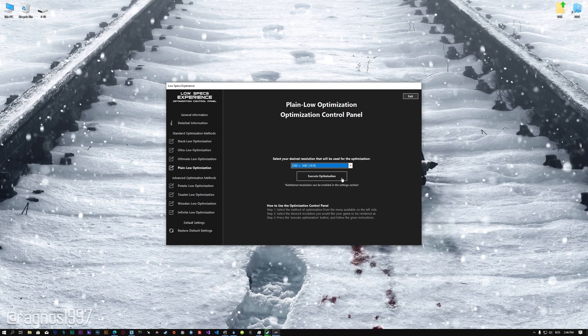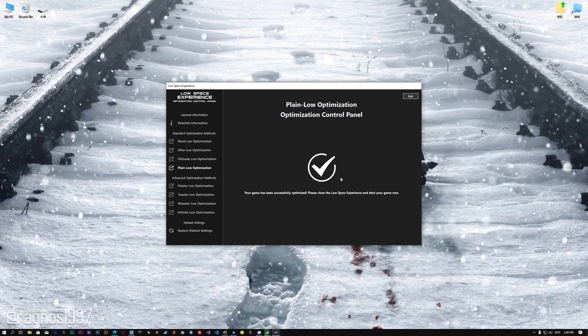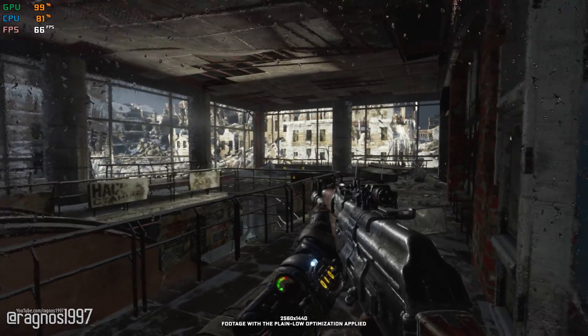Once you decide which optimization method and resolution you are going to use, press the Execute Optimization button, and then start your game. Also, if you are not satisfied with what you see, you can always restore your game to default settings by choosing the Restore Default option.